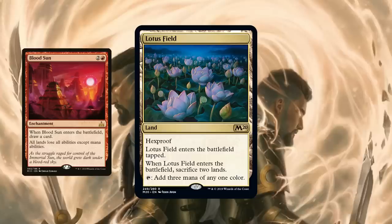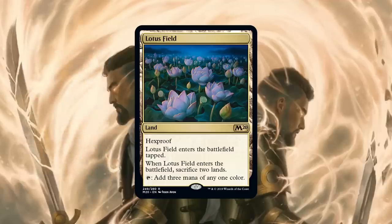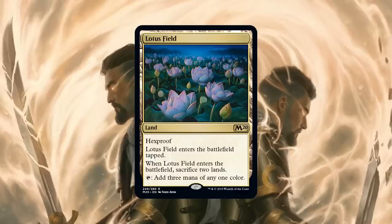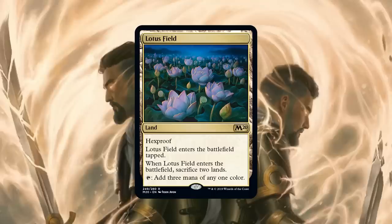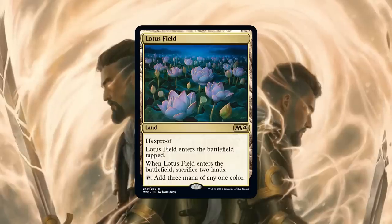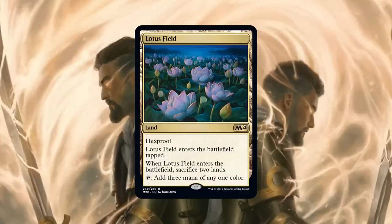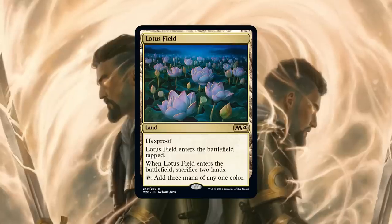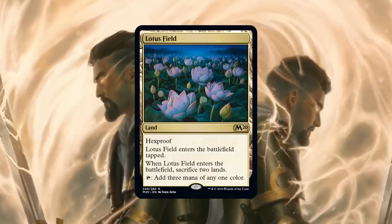Lotus Field is going to need a brand new deck built around it. People are already memeing about Blood Sun interactions while it's legal. It makes three mana but you sacrifice two lands, so in a fair deck you're roughly breaking even on mana — and it comes in tapped. Playing it in a deck not built around it feels risky since fair decks need their lands on turns one and two. The London Mulligan may help mitigate some issues.